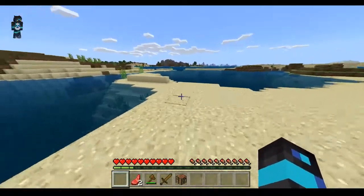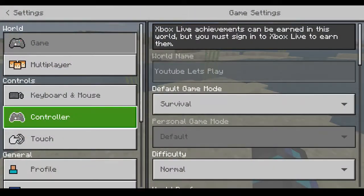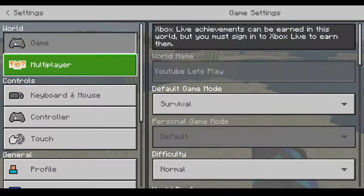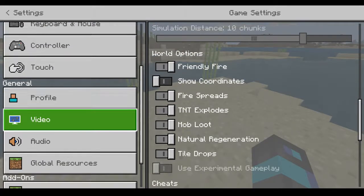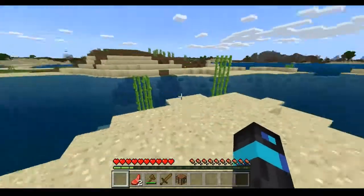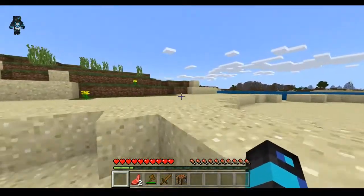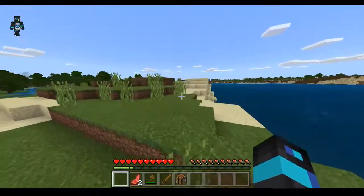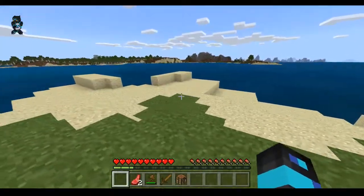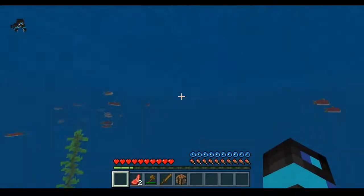Depending on your graphics card, you can get up to stupid high levels. Right now I have mine set at 44 chunks. That is way more than what Minecraft on the PC has. Minecraft on the PC has, I believe, 32 chunks at most — and that's if you're using Optifine or something. But with this, it's completely different.